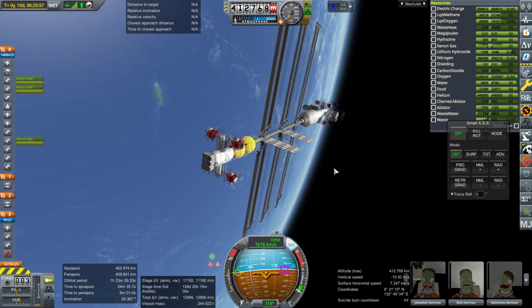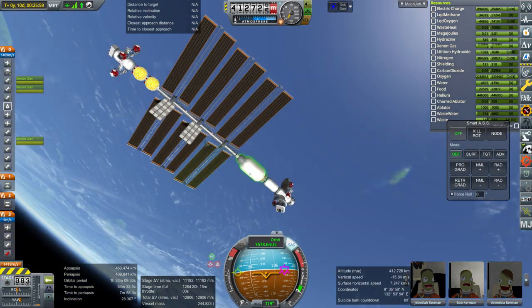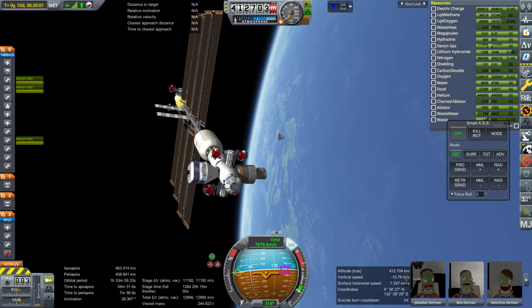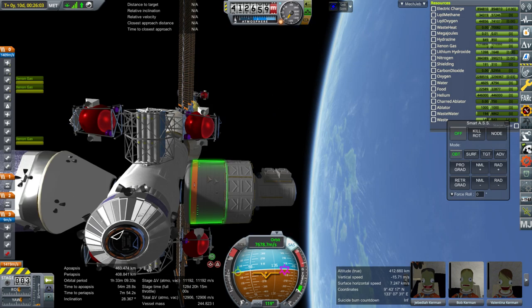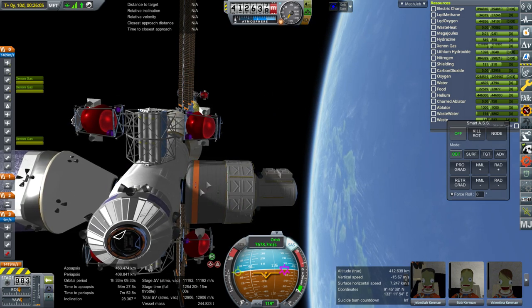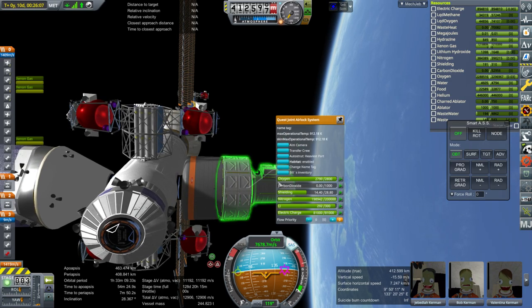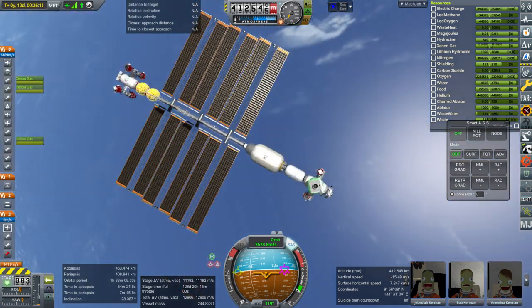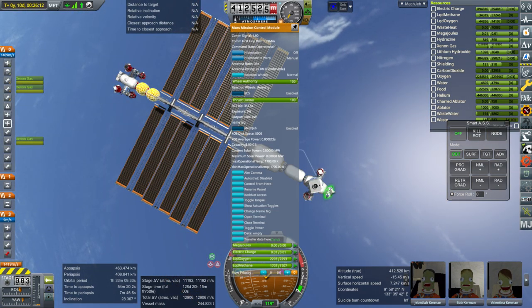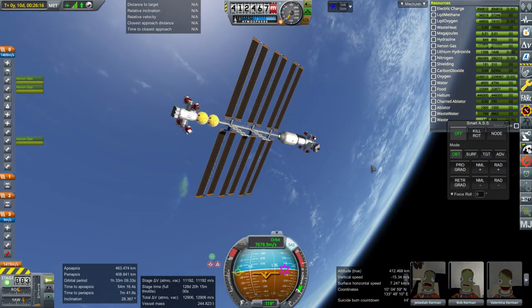We'll be doing so in time warp obviously. Another question is whether the ion engines can handle the imbalance that will occur when we remove this pod over here. There is substantial mass over here because this is where we're keeping our food, water and oxygen, and we've got the Quest airlock, so there's got to be somewhat of an imbalance.